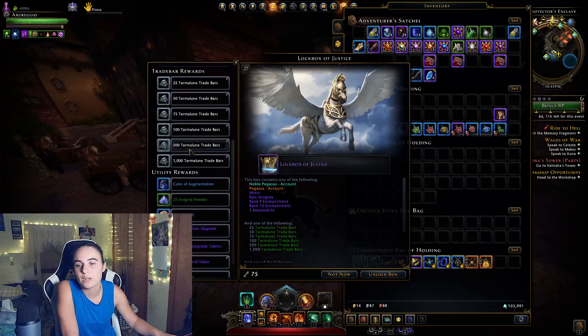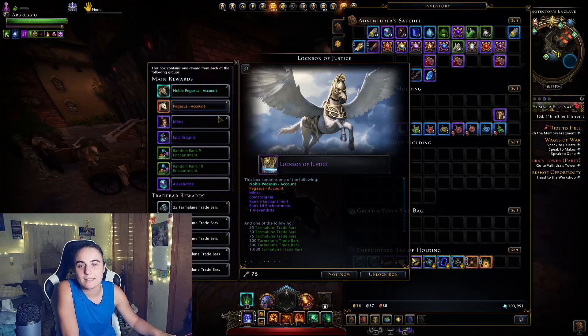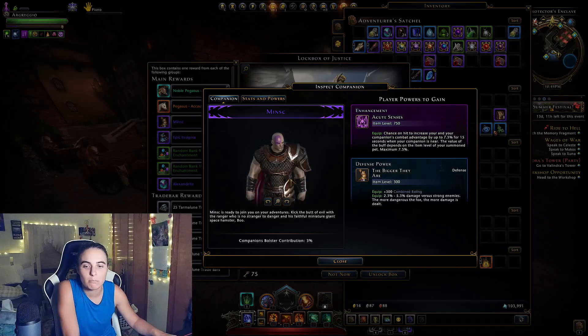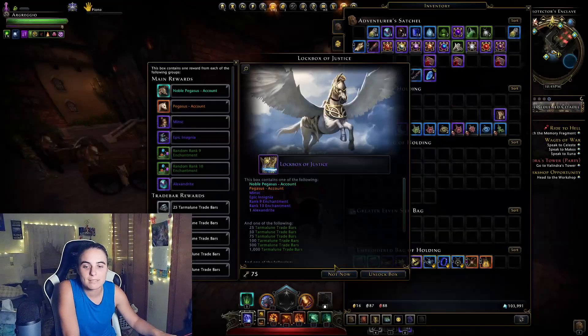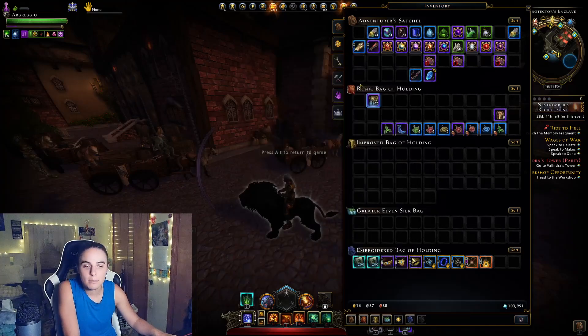I'm here for the trade bars, the insignia powder, all the upgrade tokens, and Minsk. Of course, we all love our good friend Minsk and he comes along with Boo, which I'm excited about. So let's open the boxes.